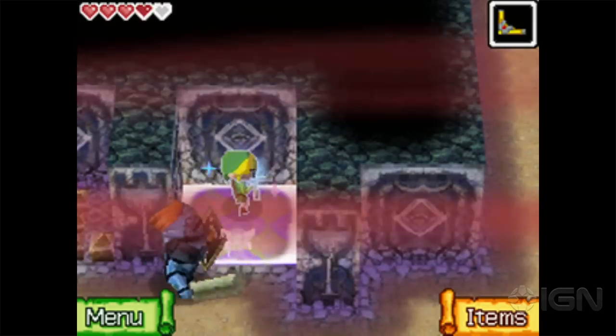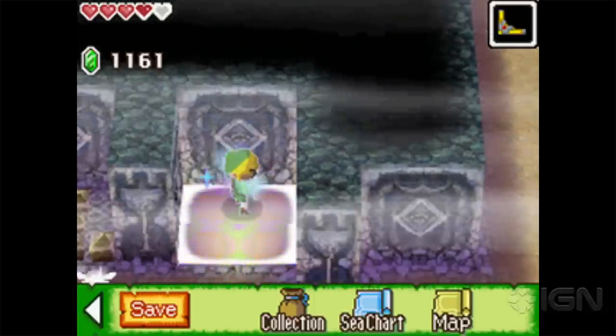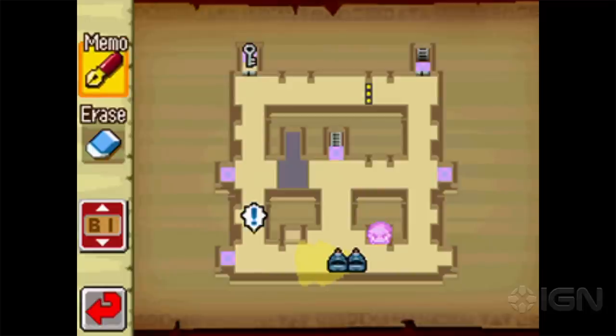Let's take a look at the menu map real quick. One great thing about this game — which should be in every Zelda — is that you can mark whatever you want on the map. You can just openly draw on it. I'm not sure they brought that back in Link Between Worlds.